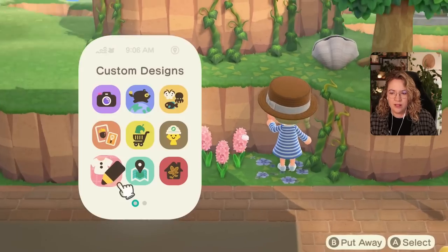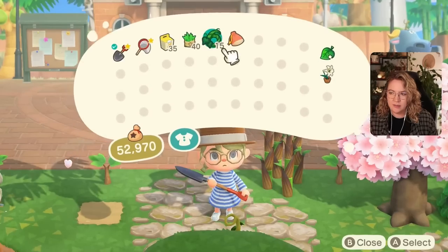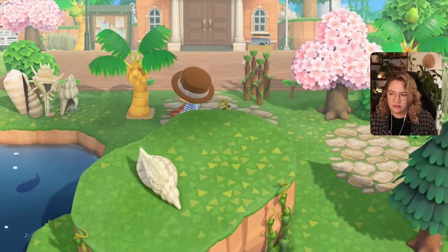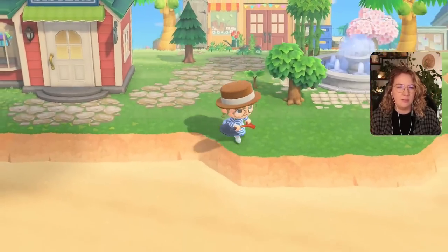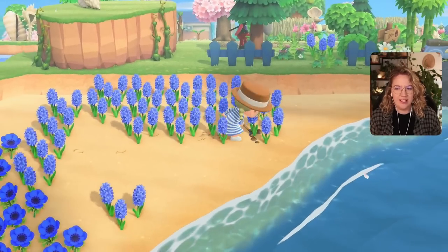We'll go with some blue flowers right next to the pink ones. I'm going to get some more weed fields — especially maybe for up here — some flowers, some shrubs, and then I will meet you back where Resident Services is, basically right here.